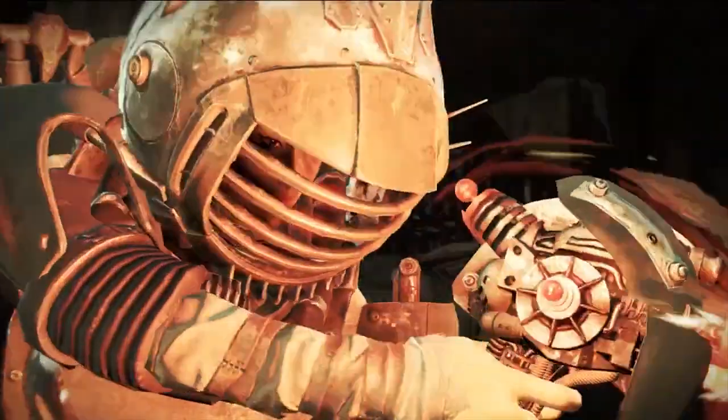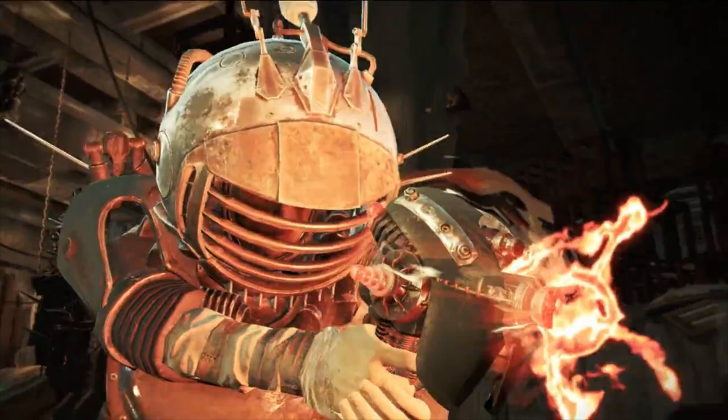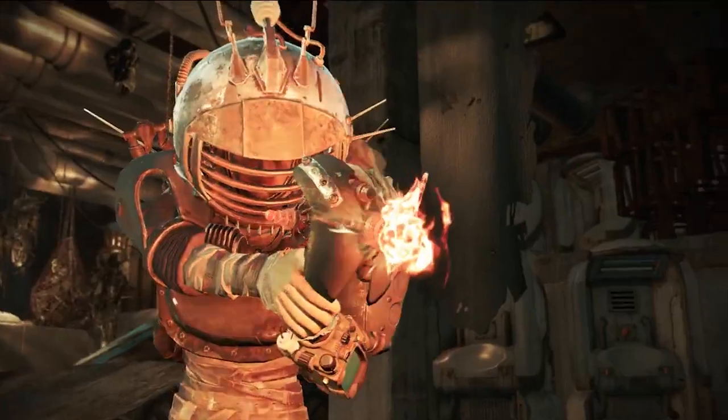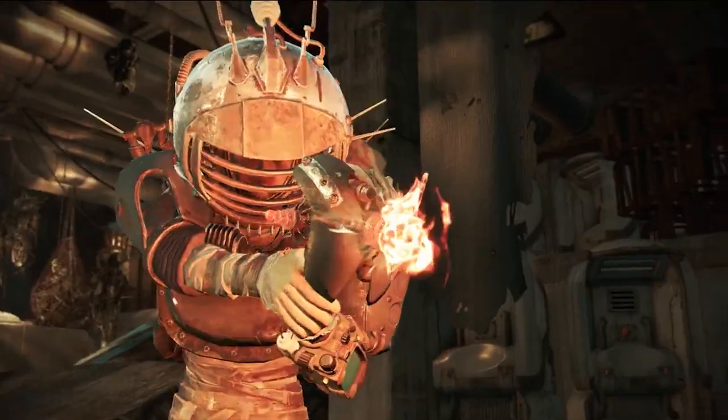Now we're looking at a weapon that really nobody expected to have, and that's what I'm calling for right now the Assaultron Gun. It's an awful name, but I'm sure Bethesda will have a better name for us to call it. For all intents and purposes, we can tell that this is a handheld version of the Assaultron Head that murders everything and everyone out in the Wasteland. It doesn't matter what level you are, this thing burns through whatever it touches. And it makes a lot of sense — since the official description for this DLC says you're hunting down robots and scavenging their parts, it would make sense that we have to hunt down an Assaultron, grab its head and whatever other parts may be required, and craft our own Assaultron Gun.